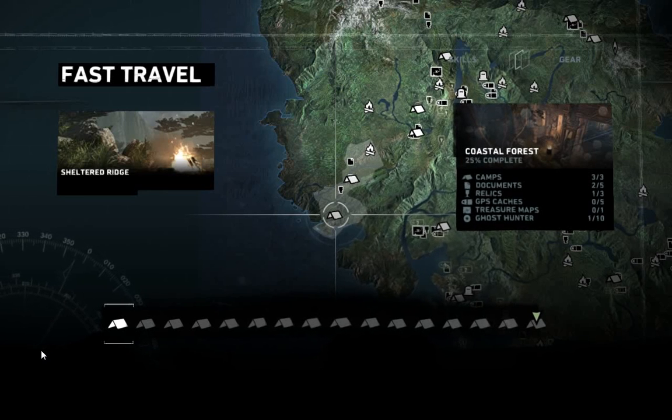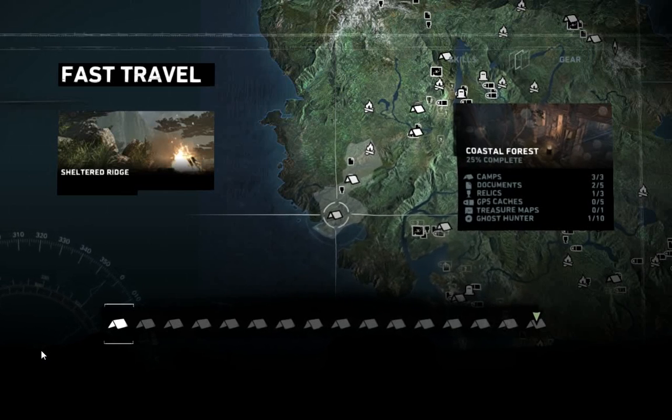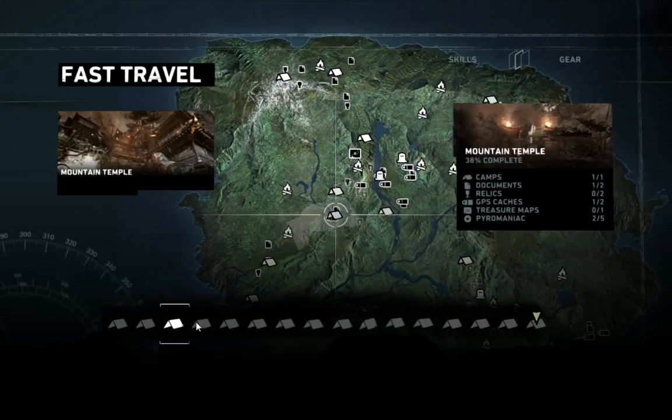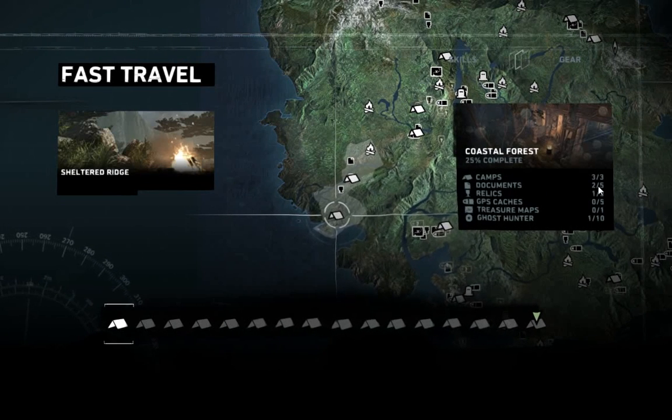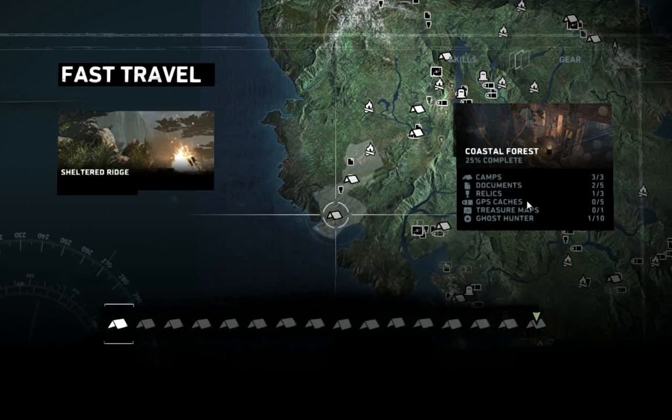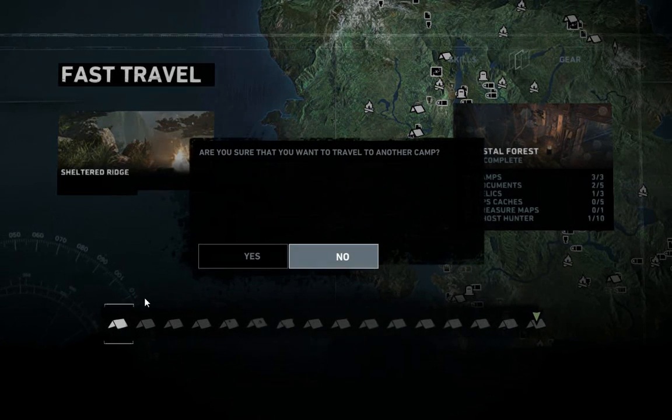Hi guys, welcome back to Girl Tries Games. We're playing Tomb Raider. This video is going to be a side quest video where we're going to travel back to different areas on the map. As you can see, this area is only 25% complete. We still have three more documents to find, two more relics, five more GPS caches, one treasure map, and a lot more ghost hunters. So I'm going to go back to each of these places and complete those before we continue on in the main quest. Let's travel back to the coastal forest, which is the first place we were at.